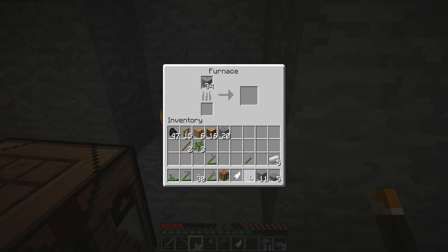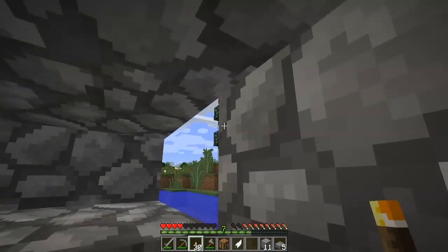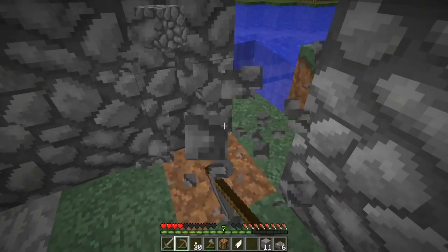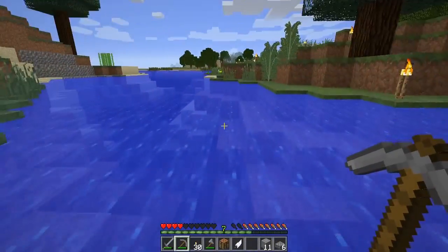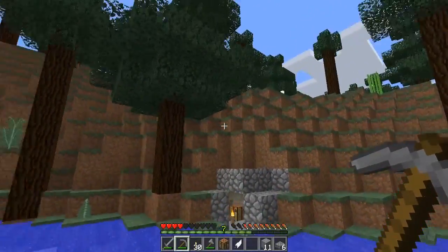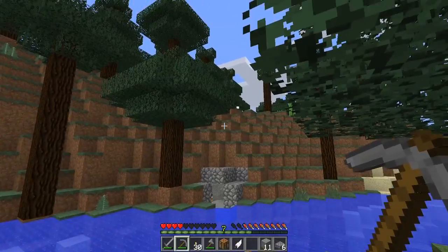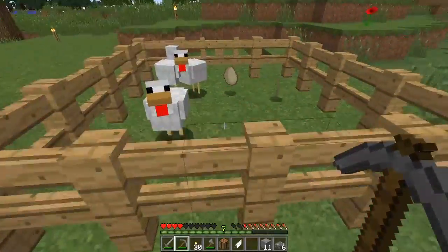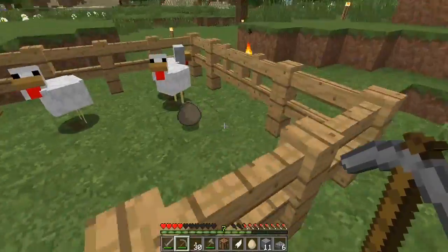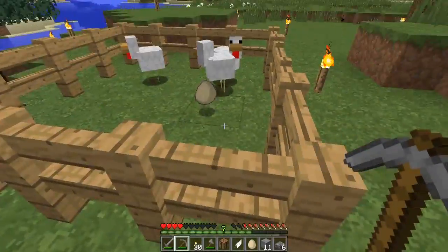We're back on the surface and I managed to get 34 iron out of that — not bad for just a quick stick-your-head-in. It is daytime, so we can get outside and look at our food situation. Having a ledge like that is really dangerous — there could be creepers waiting up there. I am really close to death, I have four hearts left. I need to get some food.